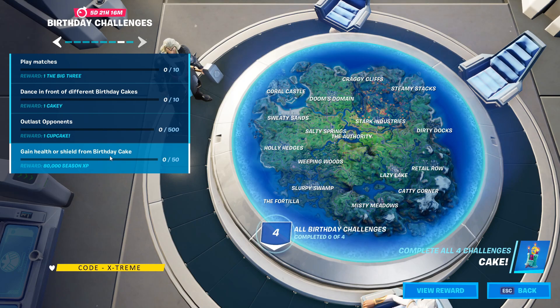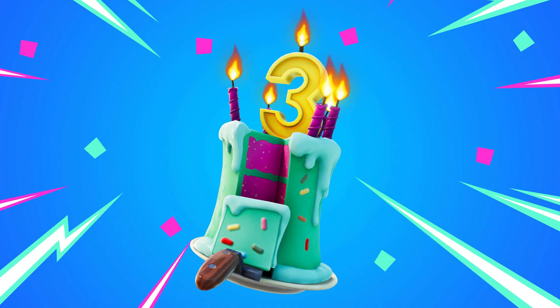The next challenge is gain health or shield from birthday cakes. As I showed you the birthday cake locations, just go to those birthday cakes. I mentioned those birthday pieces of cake — you need to eat those. They are actually foraged items, so once you eat them you'll gain health or shields depending on what you need. One cake offers at least 40 health or shields, so you need to eat from at least two different cakes. Once your challenge is complete, you'll unlock the back bling shown in the corner.